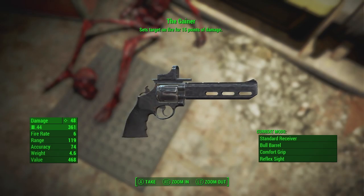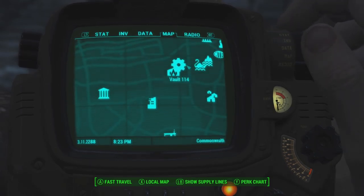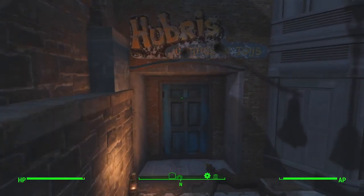Now let's skip on to Grognak's Axe. Alright guys, so the next location is Hubris Comics, and that is located right next to Vault 114, Swan's Pond, Combat Zone, Trinity Tower, and pretty much all those places.